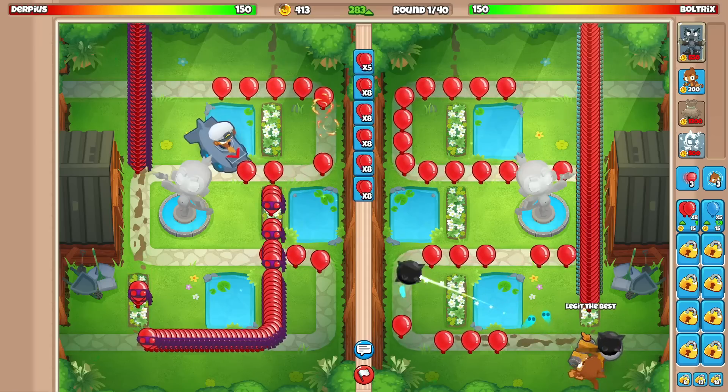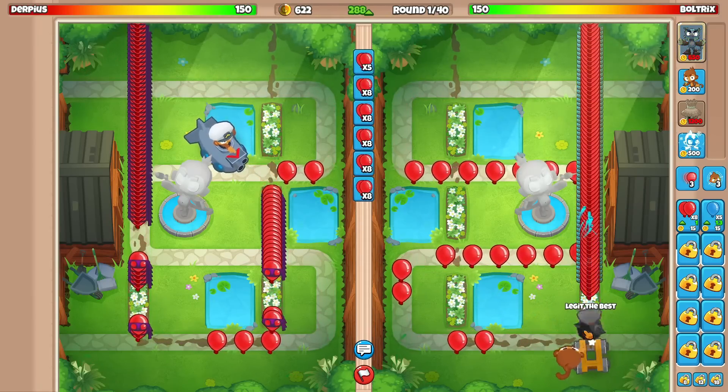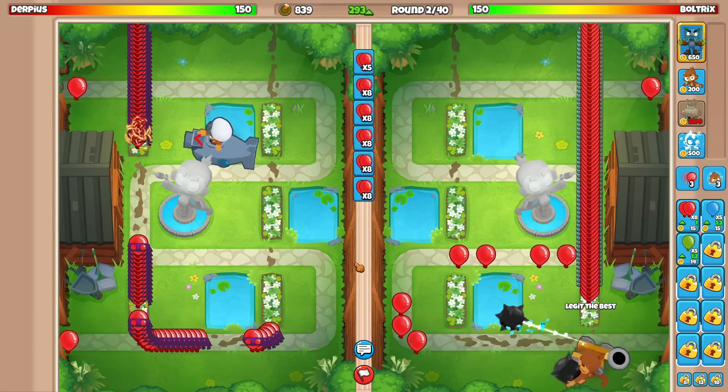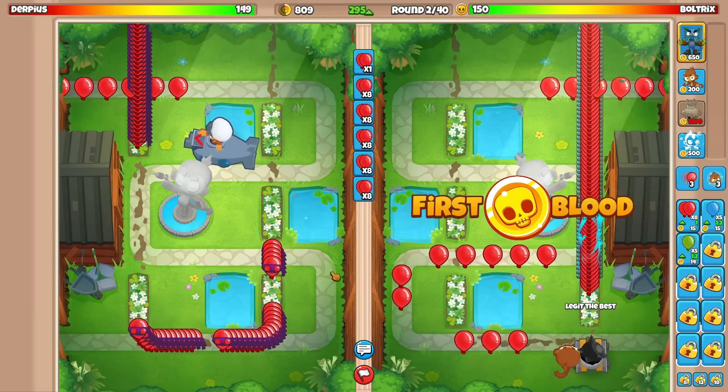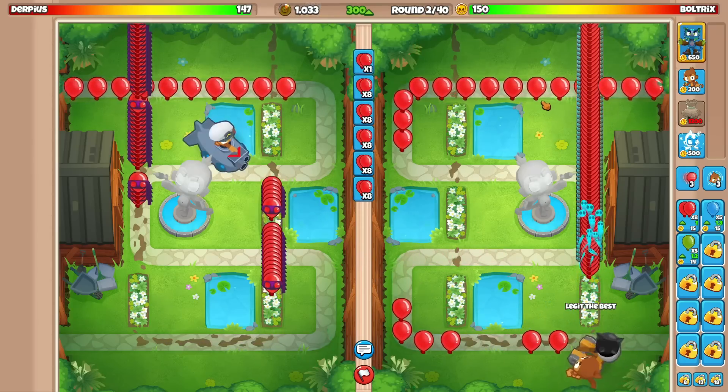We might leak a little but it's fine since we're on Garden — no way we go past round 40. Derpius actually leaked to the AI balloon first, so we got first blood and the life advantage right now.